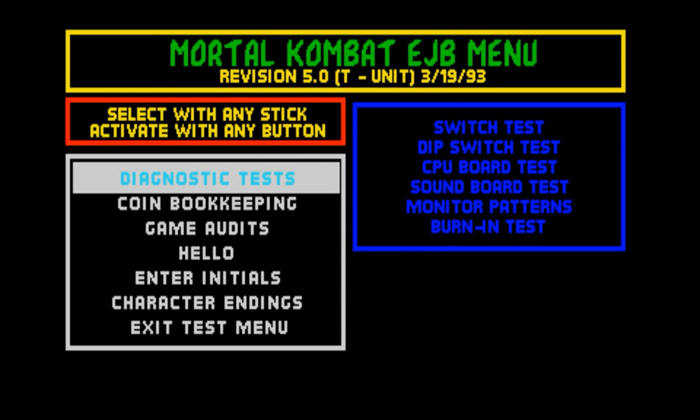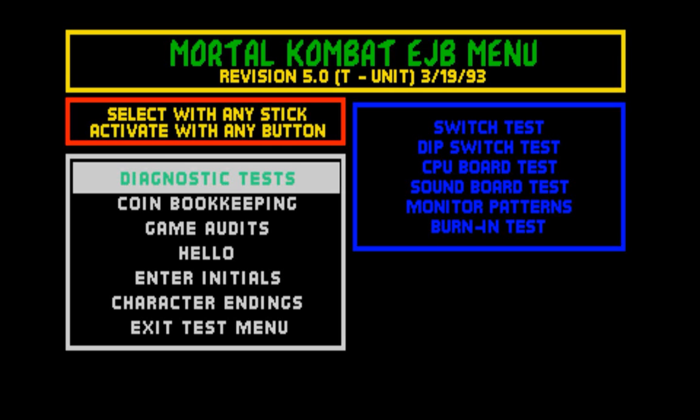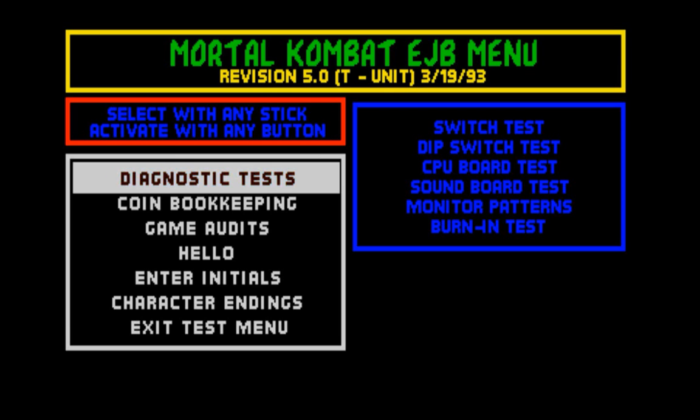The code for Mortal Kombat 1 is: Player 1 Block 5 times, Player 2 Block 10 times, Player 1 Block 2 times, Player 2 Block 1 time, Player 1 Block 2 times, Player 2 Block 3 times, and Player 1 Block 4 times. I have the codes for each game listed in the description box so you can copy or write them down for easy reference.